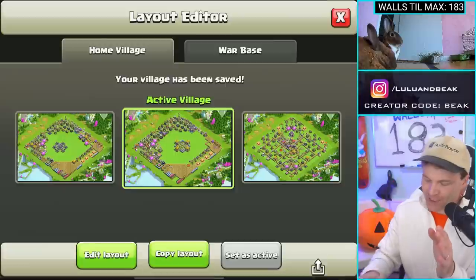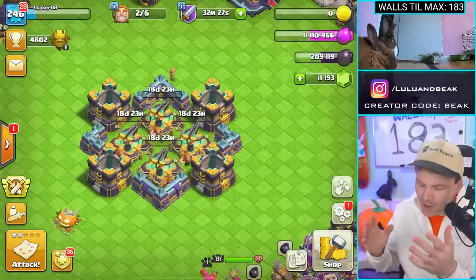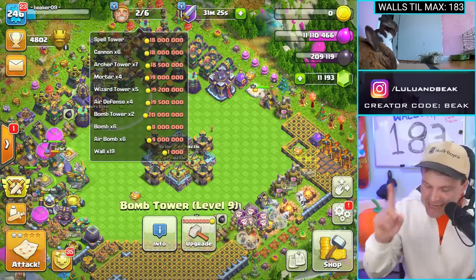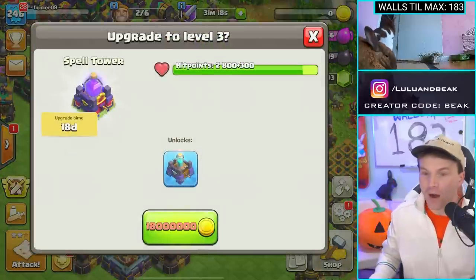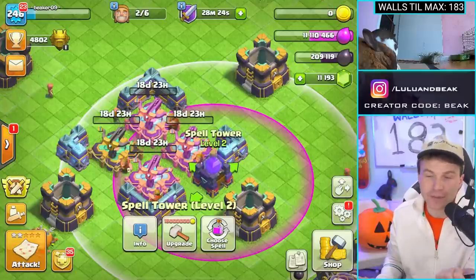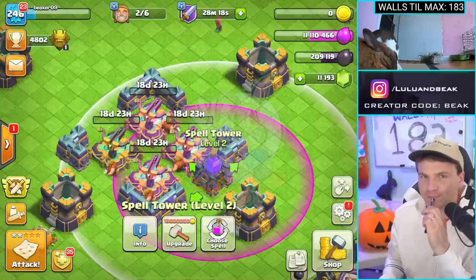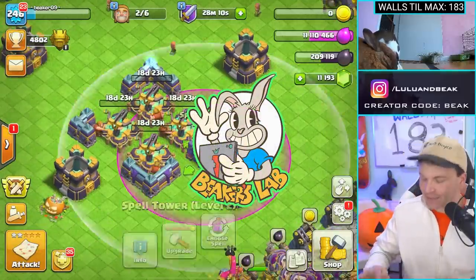You know what really was the final thing that made me want to do these? We now have two builders left over and no gold. I kind of like that zero gold. Is there any single building we could do? There's a spell tower - do you guys want to start this tomorrow? We will see you guys right here next time tomorrow on Beakers Lab, where not only do we have to do that, but what are we going to do with the elixir, what are we going to do with the dark elixir, and where are we going to get 18 million more gold in 24 hours? We'll get that, don't worry. Peace.